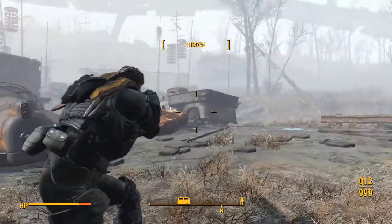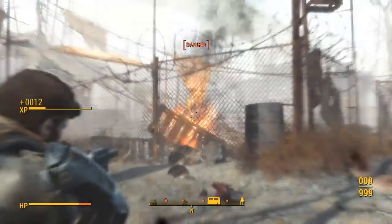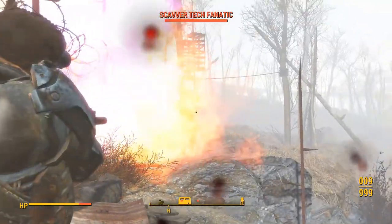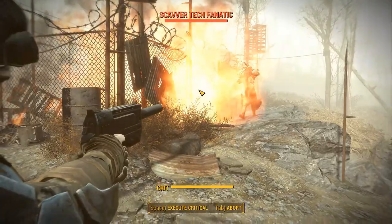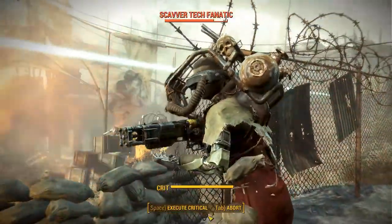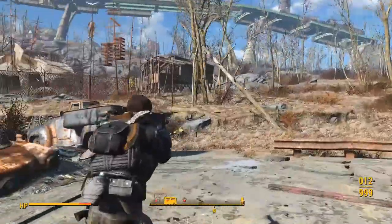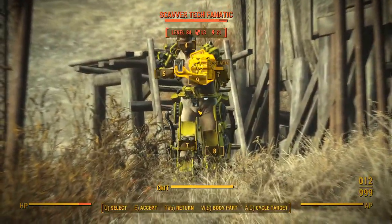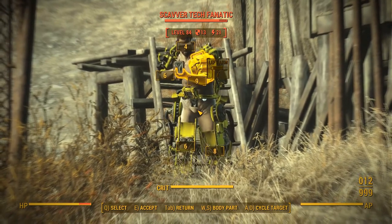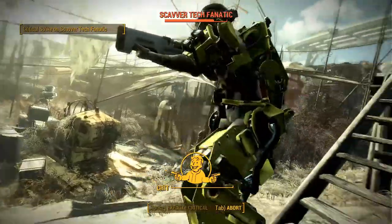One thing about it, however, has annoyed me since its update to version 5.0. One of the new sub-factions, the Scavver Tech Fanatics, includes a particular enemy variety, the Scav Engineer, which spawns with a set of armor of the same name. This armor, which is more of an exoskeletal oversuit, is for some reason set to spawn as underwear rather than actual armor in this new version of the mod, and so the raiders that spawn with it appear wearing nothing more than the Scav Engineer exosuit over their skivvies.